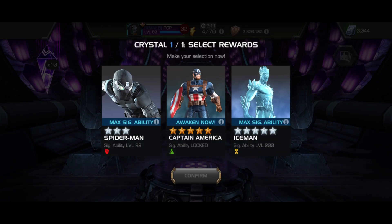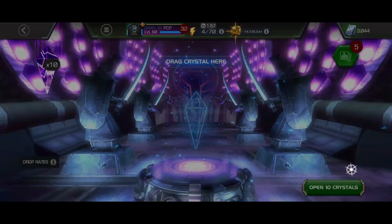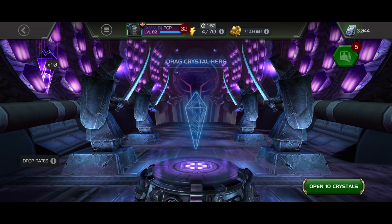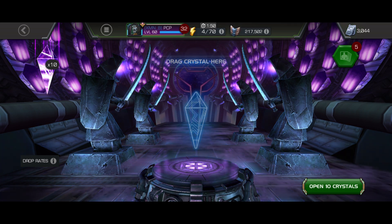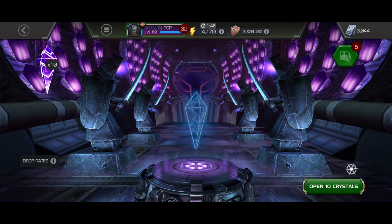First one — looks like I'm just gonna go for the max sig crystal to be honest, because awakening this champion whatever, it doesn't even matter. Got the max sig crystal in the bag. Let's pop 10 hoping for some good six-star pulls or a six-star nexus or something. Come on!